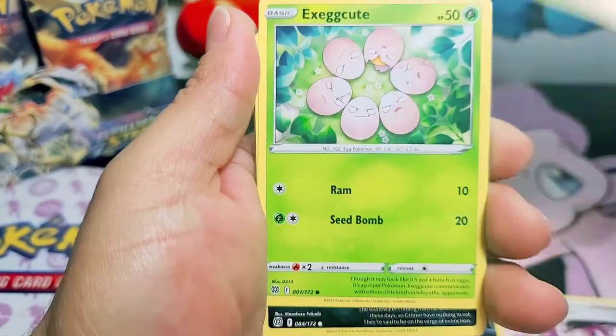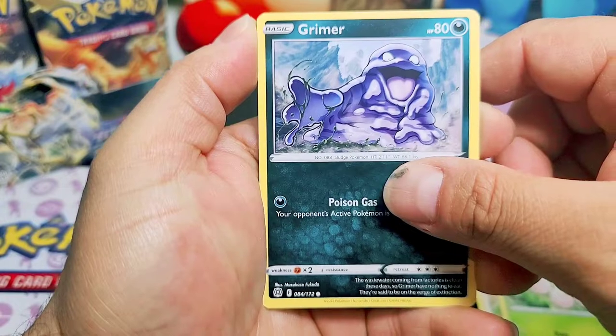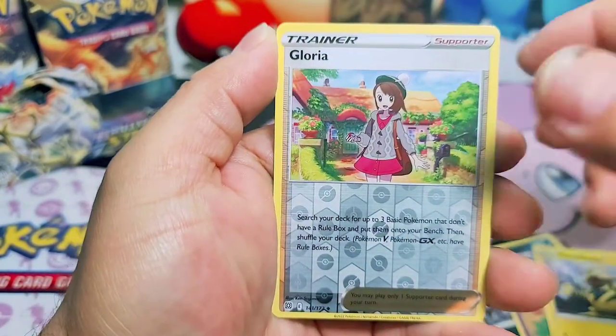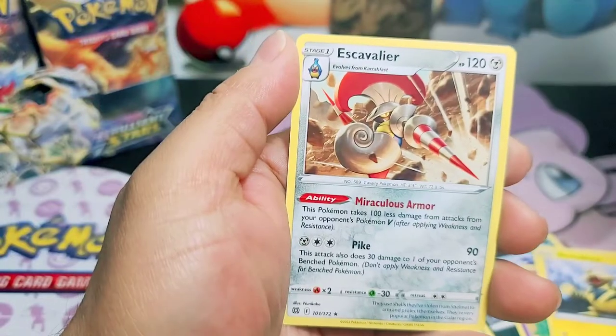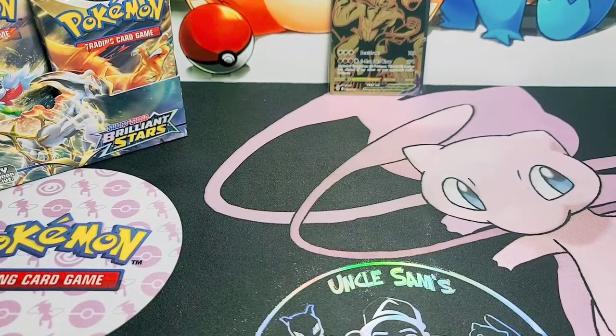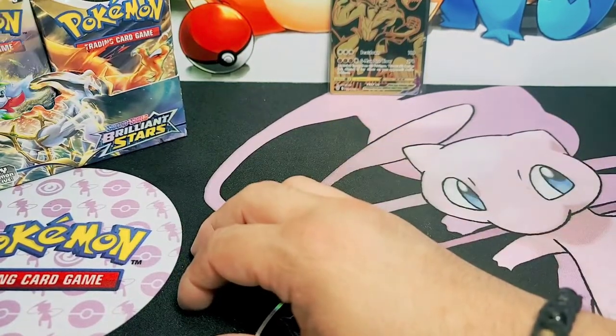Marnies Pride. Nice. Grimer trying to grab a flower. Bidoof. Electabuzz. Gloria. And an Excadrill. Non-holo. Well, that was only a one hit wonder because we have not pulled anything after that.